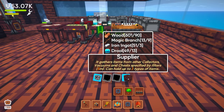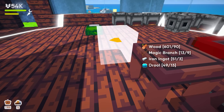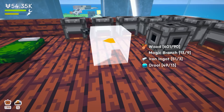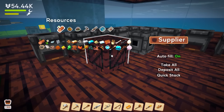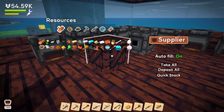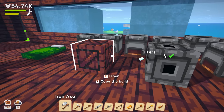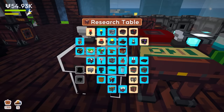So the supplier gathers items from other collectors, vacuums, and chests specified by filters, and can hold up to three types. If I place it, what happens? Open supplier — auto fill on. I select what I want it to take. So basically that's what it does.